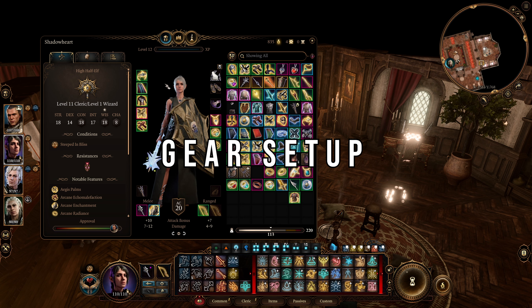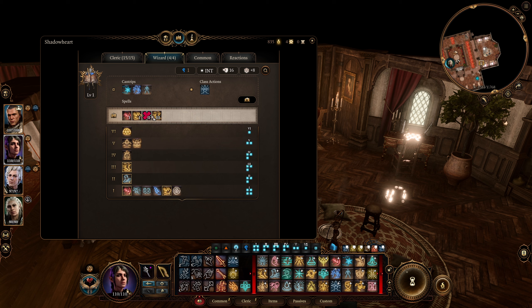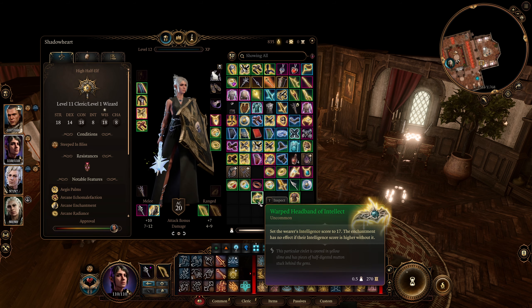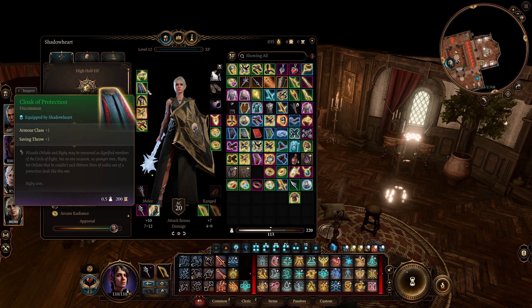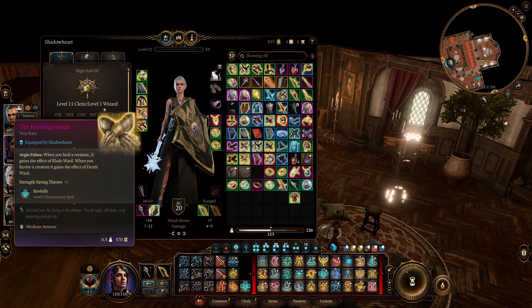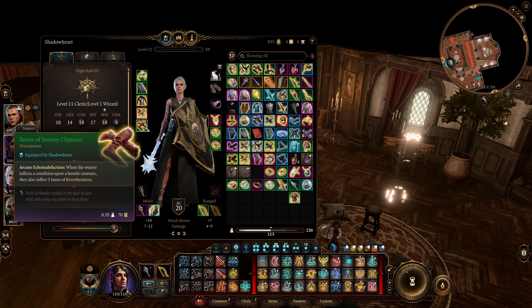Next up is our all-important gear setup. With Clerics there are so many different gear variations, so I'll show you my ideal setup. We're going to start with the Warped Headband of Intellect — mainly for the 17 Intelligence, but more importantly the 4 prepared spells you can get on the Wizard side. If you really don't want to wear it, you don't have to — you can take it off after you prepare the spells and they will still be active. You could then use something else like the Holy Lance Helm. We're also going to go with Cloak of Protection for the Armor Class and Saving Throw, and Luminous Armor — really good medium armor, probably the best for Shadowheart. Those Radiating Orbs are really going to stack up with the Spirit Guardians. For gloves, use Reviving Hands for the Blade Ward effect every time you heal an ally, or Hellrider's Pride in Act 1 and then substitute those for Reviving Hands in Act 3. And Boots of Stormy Clamor for the Reverberation.